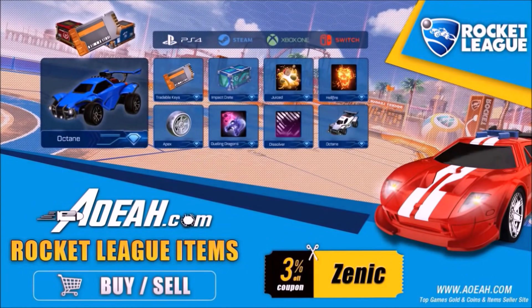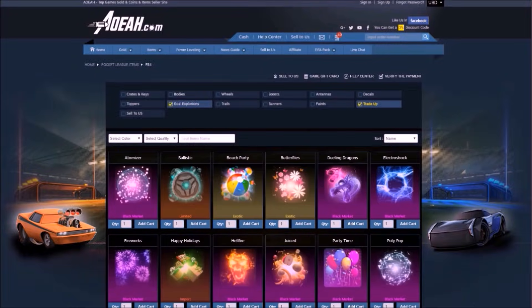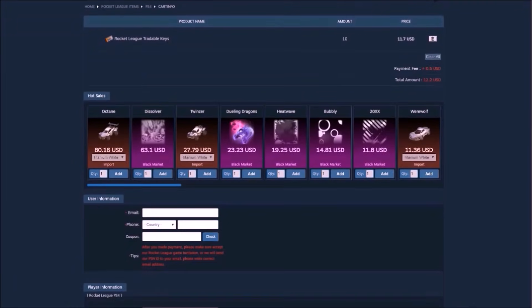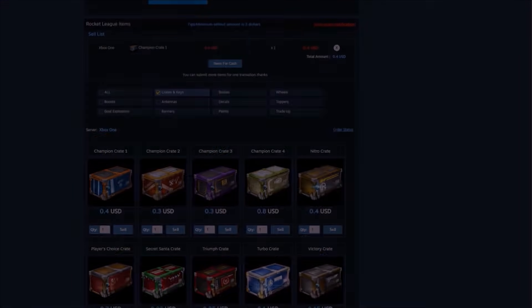Quickly before we hop into this video, I'd like to give a huge shoutout to AOA.com for sponsoring this Rocket League video. This website gives flexibility to every single platform. If you want to buy and sell loads of different Rocket League items, they do massive deals on there. Use code ZENIC at checkout and get yourself 3% off your orders.